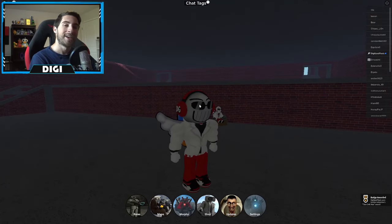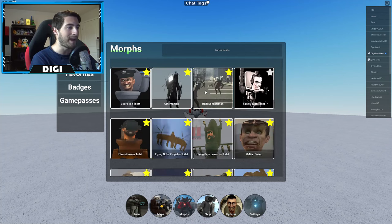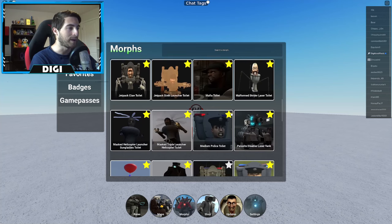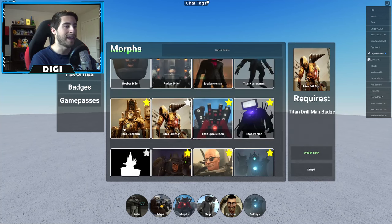Go ahead and bump into it and that's how you get it. All right, let's go ahead and check out the badge morph. Head over to badges and let's see where he's at — we've already gotten him. There he is, right next to Big Daddy. All right, morph.